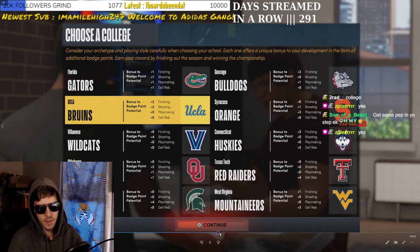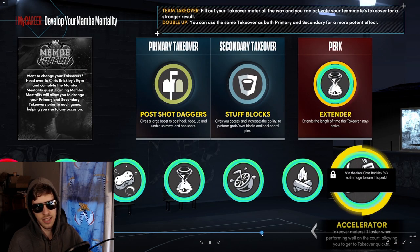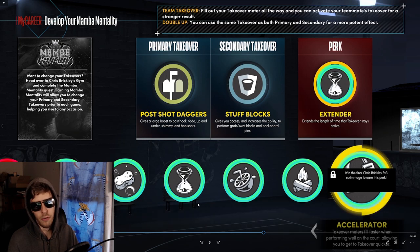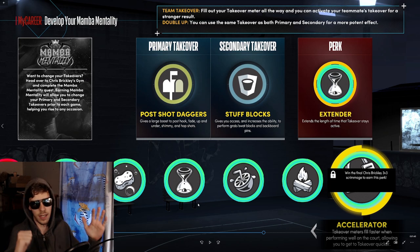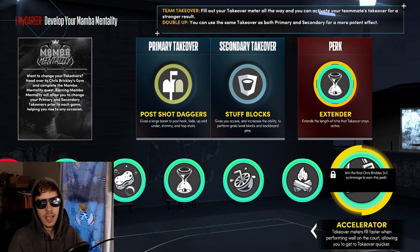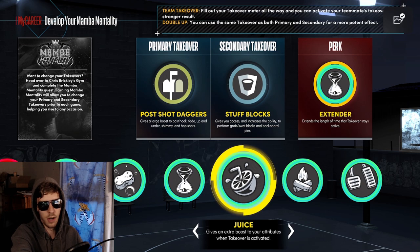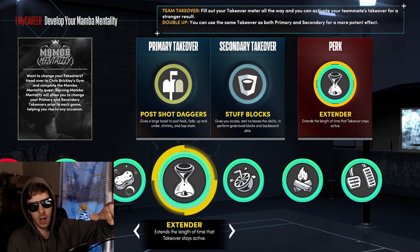Let's fast forward to the next part. Next thing, almost as important: the Takeover Accelerator. 'Takeover meters fill faster when performing well on court, allowing you to get into takeover quicker.' I don't necessarily know if this means it's like a takeover booster from old 2Ks where everything is increased, or if it stacks — like if you make three or four shots in a row that's gonna give you team takeover. There are also defensive versions of these takeover perks. This is in addition to your existing takeovers — my two takeovers on this build right now are Post Shot Daggers and Stuff Blocks. The ones you unlock from the Chris Brickley thing and the horseshoe one — the MOP — are unlocked from something else.